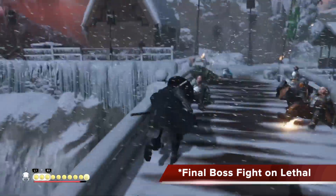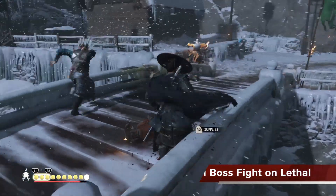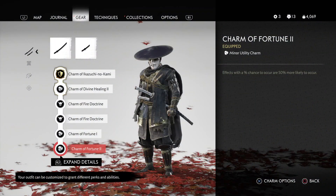This is obviously me going in with the fire terrify build. And as you can see, it's on Lethal — it's crazy. So that's the build I'm going in with right now, with the Ghost Armor. And these are my six charms for the final boss fight. You can see just how dominating it is even on Lethal mode and endgame.